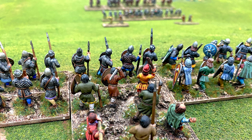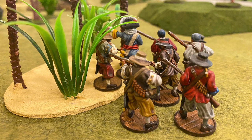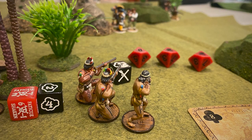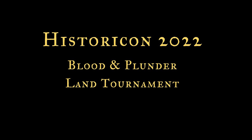Before the Blood and Plunder land tournament started, I got to meet Andy, who is active on the Facebook page and I've interacted with, and got a casual game with him. I used a Brethren of the Coast list, using a funky combo trying to get a shoot score down to three, which I was able to do. The Buccaneers with Ruthless and Marksman is a fun combo. I caught his commander in the open with my native warriors and our musketeers, and won the game — but it was well fought, and that was a good warm-up for the tournament in the afternoon.